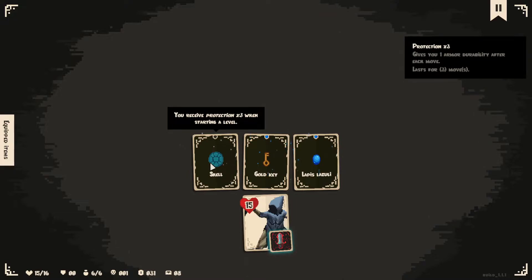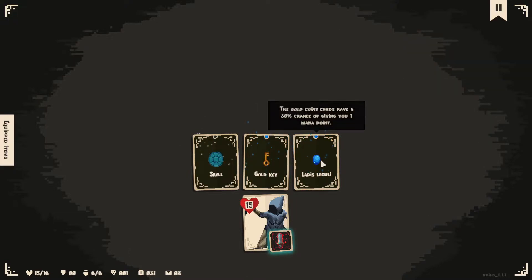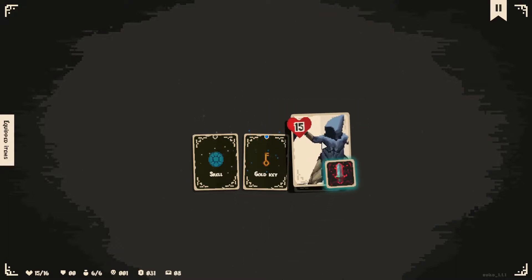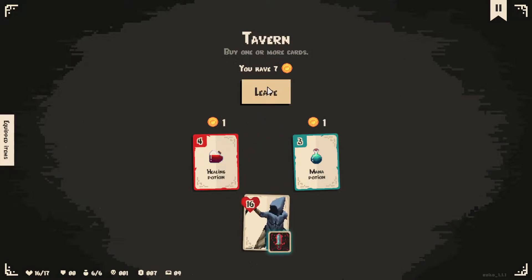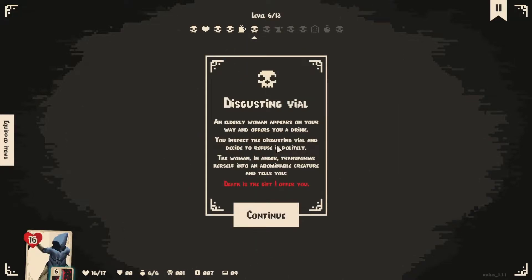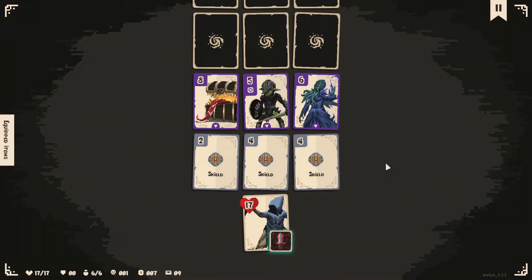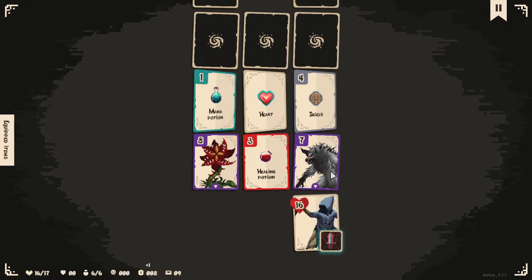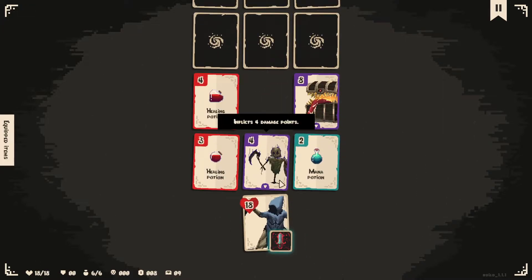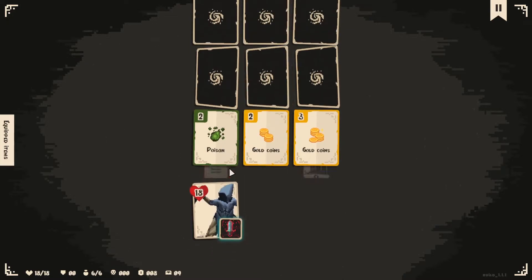Heal me. Shell — you'll receive Protection 3 when starting a level, so that's bad. Chests give you three gold. The gold coin cards have a chance of giving you one mana point. A tavern — do I want a heart for 24? Absolutely I do. The disgusting vial: an elderly woman appears on your way and offers you a drink. You inspect the disgusting vial and decide to refuse it politely. The woman in anger transforms herself into an abominable creature and tells you, 'death is the gift I offer you.' Right, she's coming to get me. We have to grab a shield here — that's really annoying. I'm playing this not the way it was intended — I'm just hiding away from all the enemies.